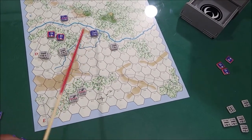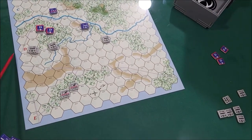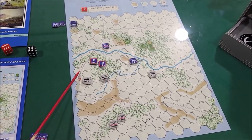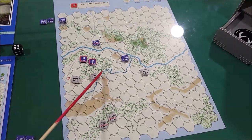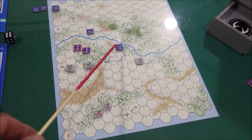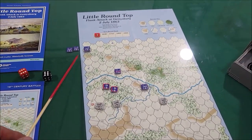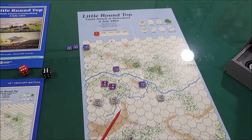We need to get Devil's Den and the Wheatfield. Our objectives are up here — A, B, C, and D — and then Little Round Top is the Confederate objective over here. It's looking all right now. The Union — I'm just doing their movement right now. I retreated the snipers way back here. I stacked this over here, trying to gather some units here to protect Devil's Den. These guys I just had retreat. But now we're bringing in the reinforcements for the Union from up here, so I'm in the middle of moving the Union in and we'll see what happens.